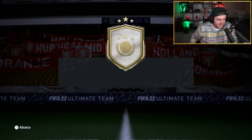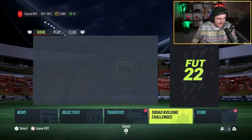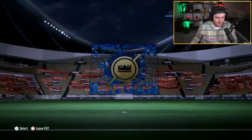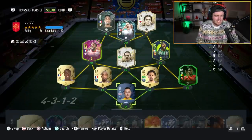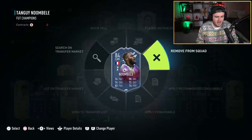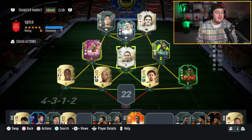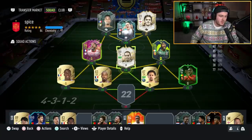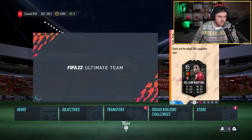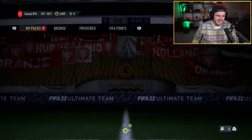This is very significant because it's my RTG account and we've done the base icon upgrade on this account. Now I've got 3.8k coins left — that's all I've got left on this account. I submitted my Red Adonbele, I submitted my McIntosh. Ideally a top-tier striker or midfielder would be great from this base icon pack. Now I'm nervous.